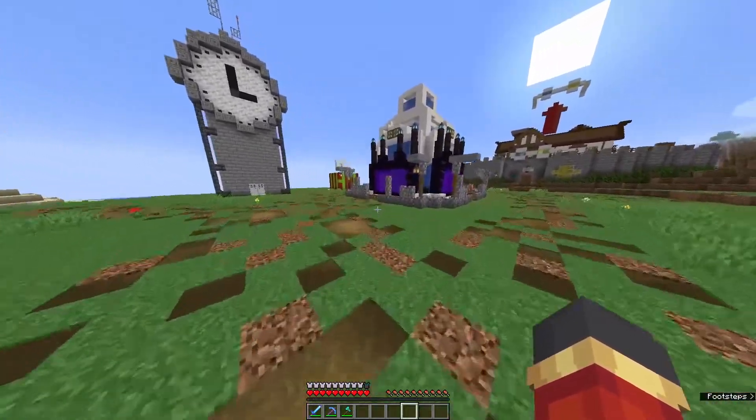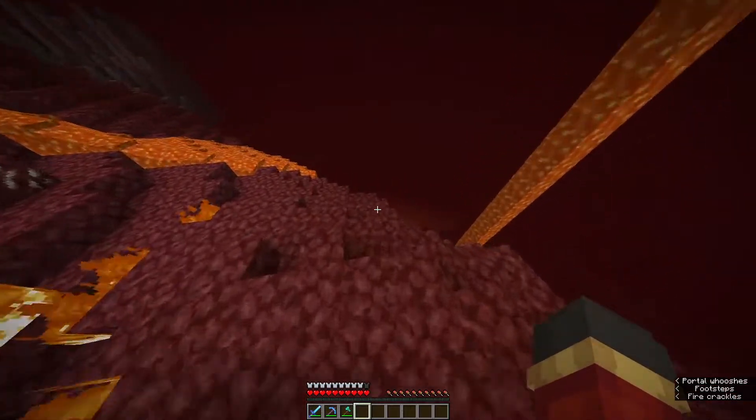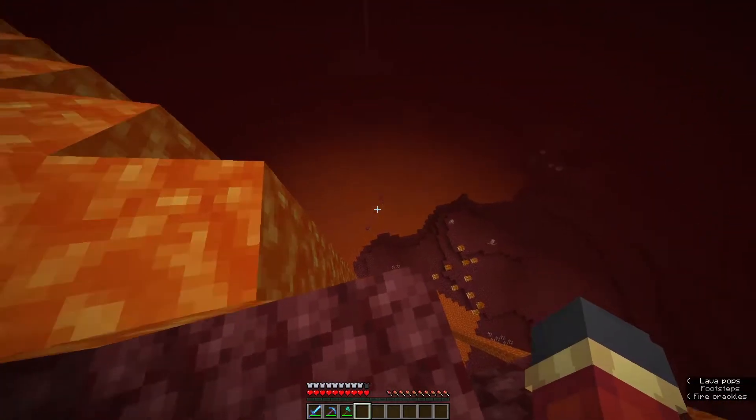The first thing I need to do to set up the secret base is get a strider, meaning I'm going to have to go to the Nether to get one. And I'm in the Nether. Now let's look for some striders. Oh look, there's some striders down there.